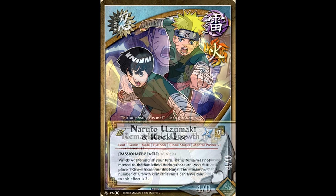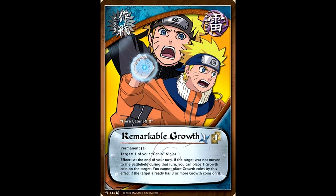In addition to this, you also have Remarkable Growth. You can choose one of your Genin, and every turn it's not sent out to battle, it gets one growth coin, but you cannot use this on a ninja that already has three growth coins on it. Basically, when your entire strategy is just making the game as long as possible, giving your opponent as many incentives not to attack you and just to end their turn without doing anything meaningful is going to be your bread and butter for how you actually win with a strategy like this.